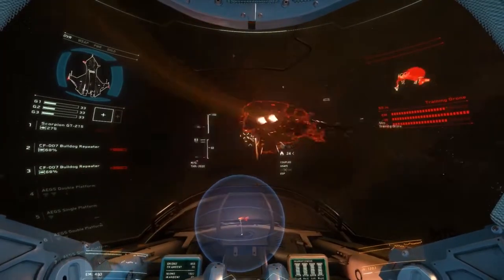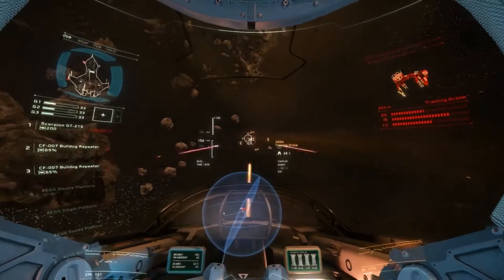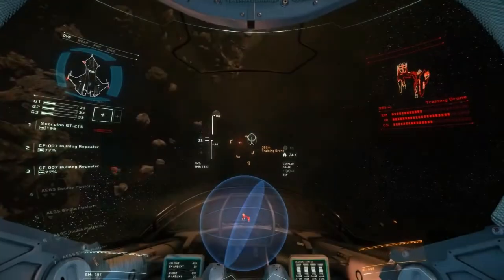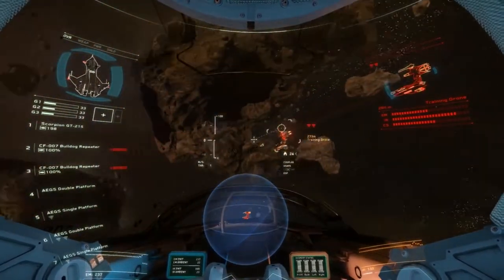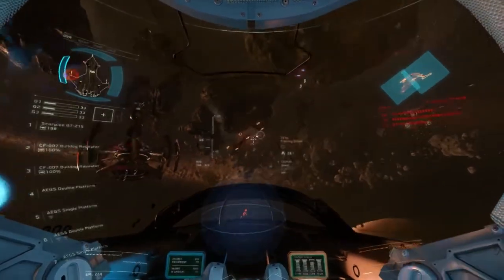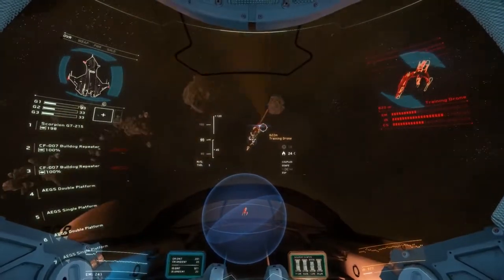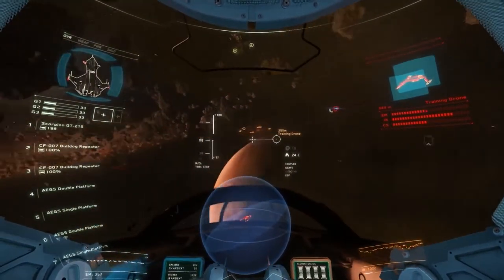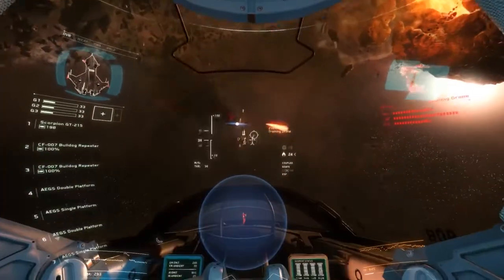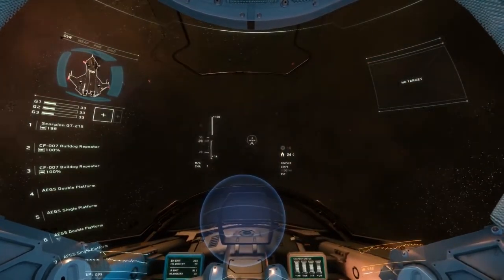Good hit, keep firing. Fire in controlled bursts — your weapons need time to cool. Low overheat. The shields are down — finish it off with a missile. Missile locking sensors are on the nose, so keep your target in front of you long enough to lock on. Ease up — your weapons are getting hot. There you go, keep on the pressure. Missile locked. Shields fired. Missile locked. Good kill.